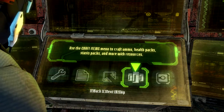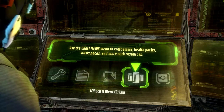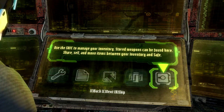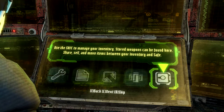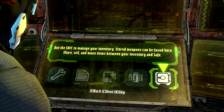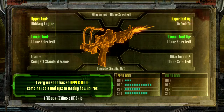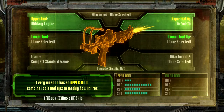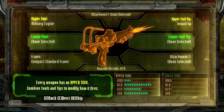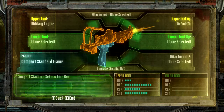I want damage. Use the craft items menu to craft ammo, health packs, stasis packs and more with resources. Use the safe to manage your inventory — stored weapons can be found here. Share, sell, and move items between your inventory and safe. Every weapon has an upper tool — combine tools and tips to modify how it fires. Most weapons support a lower tool — aim and press space to fire lower tools.